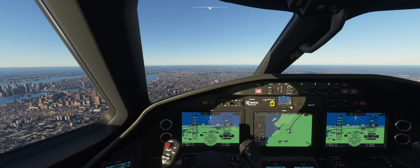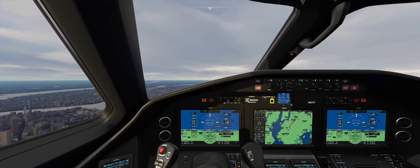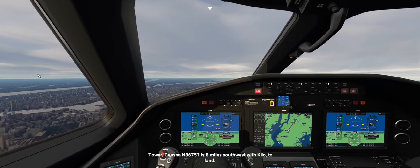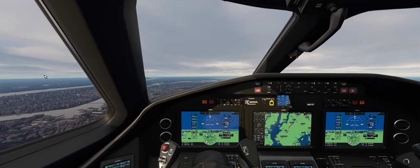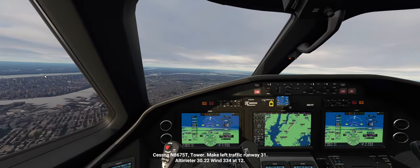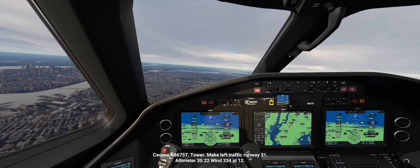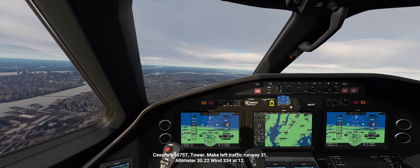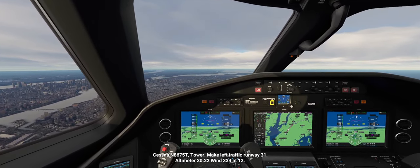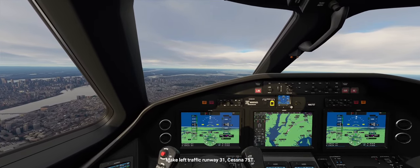Tower, Cessna November 8675 Tango is 8 miles southwest with Kilo to land. My controls, my aircraft. Tower November 8675 Tango — Tower. Make left traffic Runway 31. Altimeter 30.22, 1334 and 12. Auto throttle off. Make left traffic Runway 31 — Cessna 75 Tango.